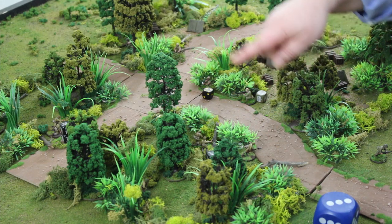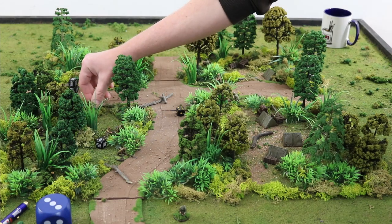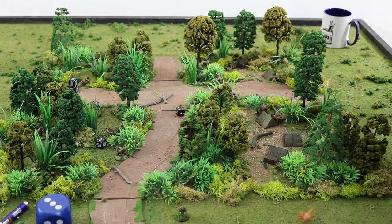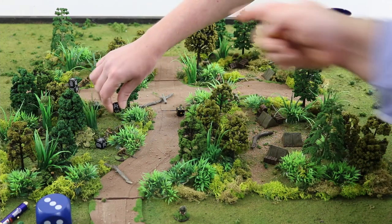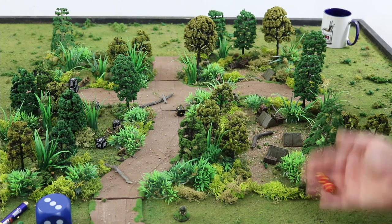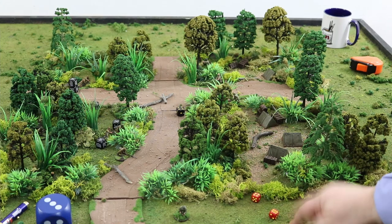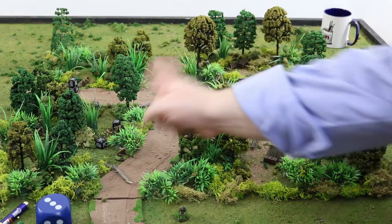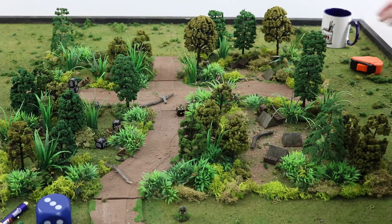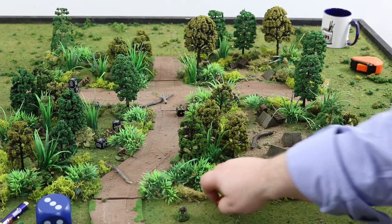The sergeant fires his SMG at the Japanese within six inches — needing threes, fours for cover. He hits twice. The BAR on ambush fires because the shoot action triggers ambush. The BAR kills the Japanese sergeant — one kill scored for the Japanese side. The BAR's kill leaves another model free. He shoots the next model — hits but it's only a pin, not a kill. First pin of the game!